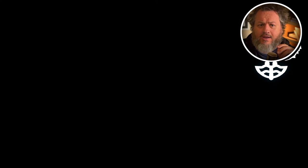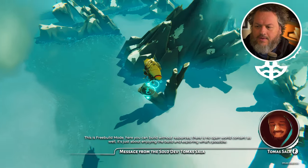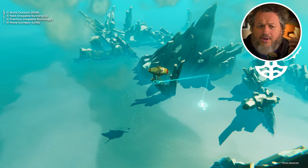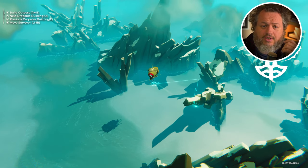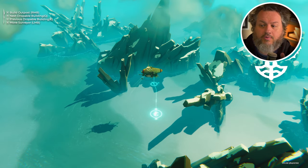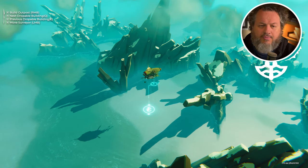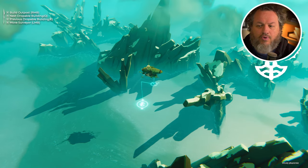Let's start off with the free build mode. Here you can build without resources, and there's no open-world content — it's just about building. One of the first things people who have already played the game or seen older footage will notice is there's a new cursor on the ground. This little surveyor allows you to explore all the islands and decide where to start building. Now it's a little icon showing the type of outpost you can place. In free build mode it's experimental — you can do whatever you want and you have infinite outposts.